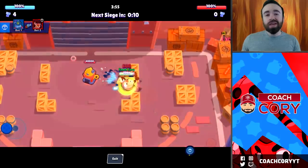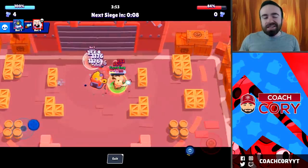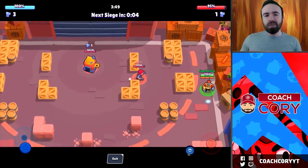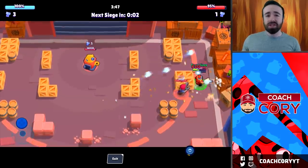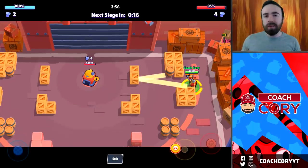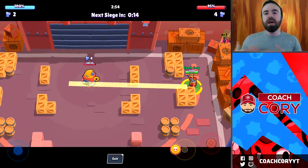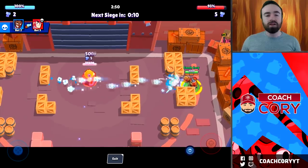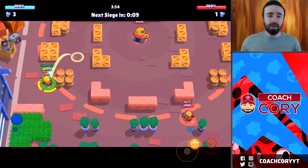Now brawlers like Colt and Rico can deal damage to the enemy safe with their super without taking damage, which is important to know. It's not going to be that much — it's going to be like 10 to 12 percent — so it's a somewhat meaningful amount. Like if you're really close to ending the game, maybe you go for one of those, but otherwise I'm probably not doing it, as you're going to be losing control by going out of your way to do that.